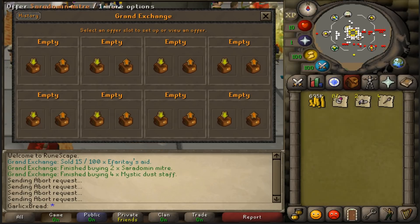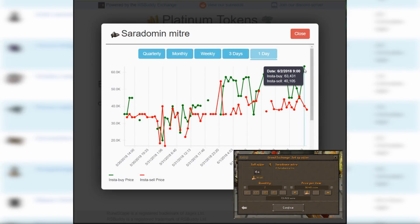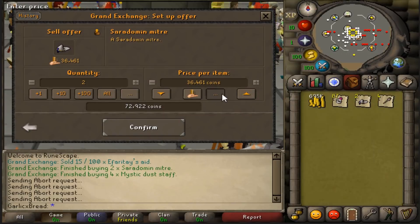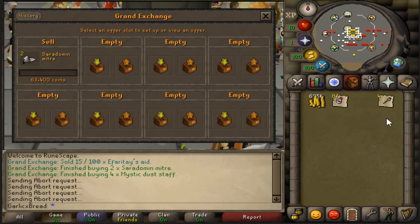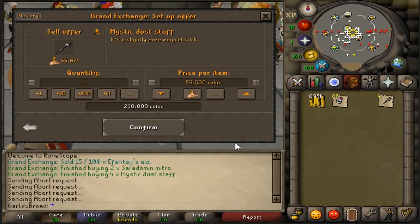I also don't want to dump these rings because I think they might just keep selling for the higher price. We want to sell the Saradomin Mitres — looking at the latest price, they've been selling for around 63k. And the Dust Staves that we bought for 28k look like they could sell for 59k.